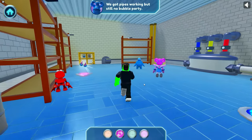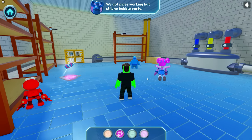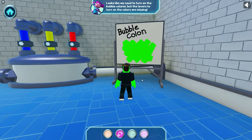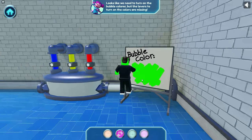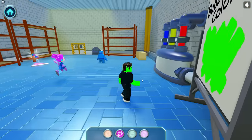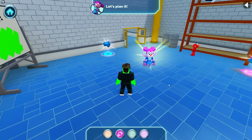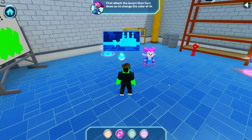We got the pipes working, but still no bubble party! Looks like we need to turn on the bubble color, but the levers to turn on the colors are missing! We need to find those levers! Let's plan it — first, attach the levers, then turn them on to change the color of the bubble mix!